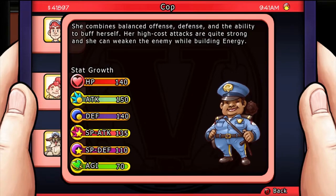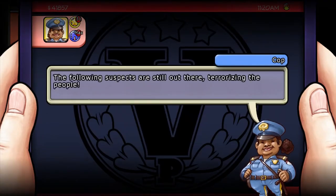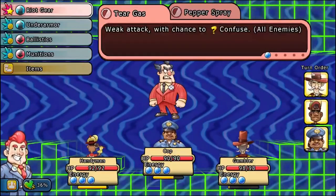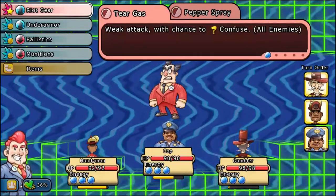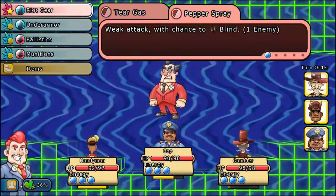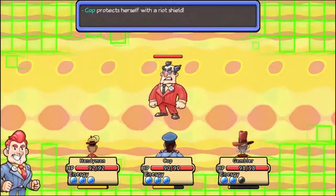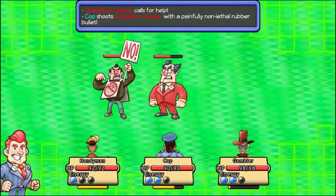This citizen is the Cop. She combines a balanced offense and defense, and she has the ability to buff herself. Her high cost attacks are a little strong while weakening the enemies at the same time as she builds energy. Her talent is that she can send you out on missions to find special enemies to kill. In combat, you're going to want to focus on building your energy by attacking all the enemies at the same time with tear gas, or by protecting herself with her riot shield. As she builds up her energy, she can then unleash it with a variety of attacks.